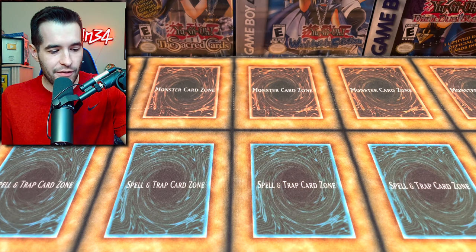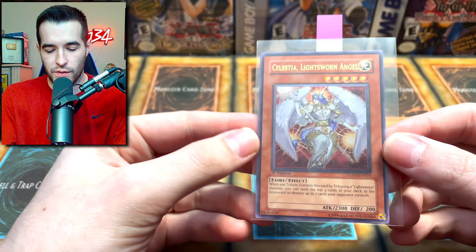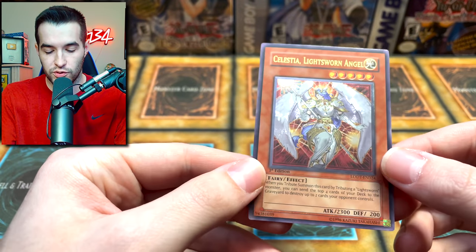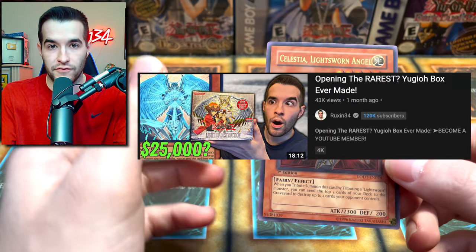Alright guys, let's get into checking out these PSA graded cards. First we have a Celestia Light Sworn Angel Ultimate Rare that we pulled out of our Light of Destruction booster box opening. Go check that video out if you didn't see it.